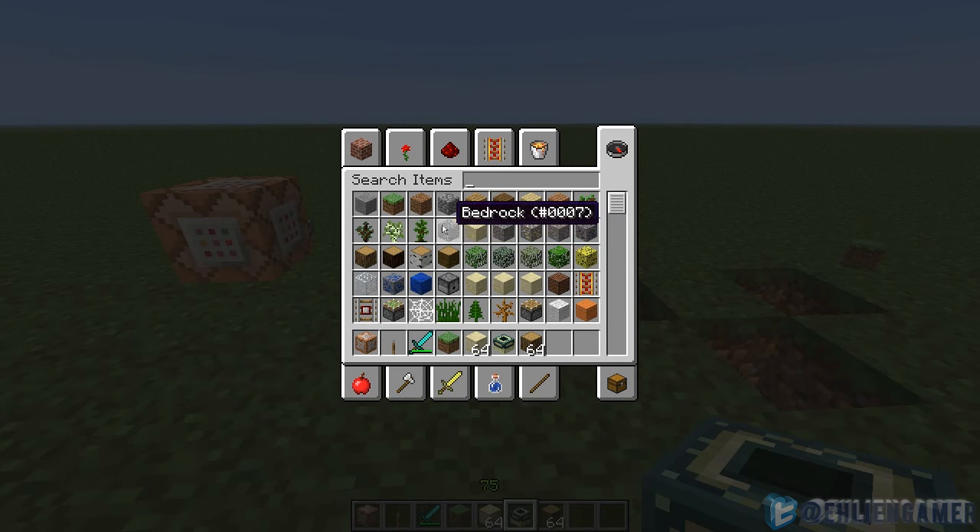Pressing the 1 to 9 hotkeys over an item in your creative inventory will now put that item in that hotbar spot. So let's press 9 on this birch wood plank — bam, in the spot.